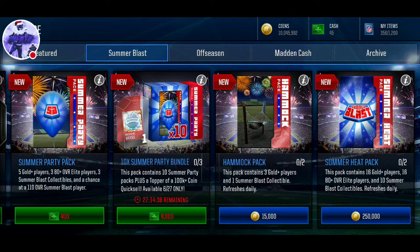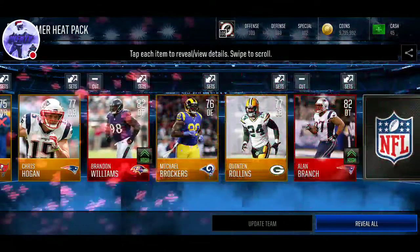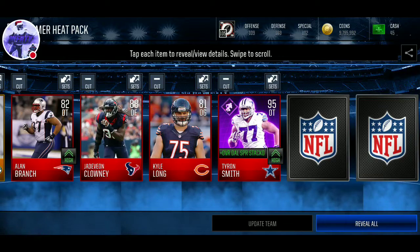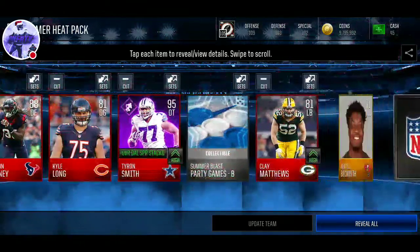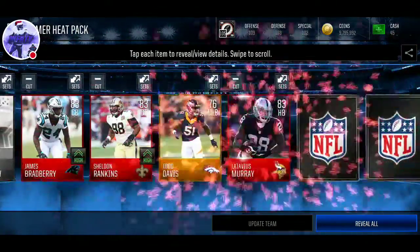We're going to be opening up the hammock pack and then two of the Summer Heat. Summer Heat contains 16 gold plus players, 16 80-plus elites, and 10 Summer Blast Collectibles. This refreshes daily, so we're going to be making some bank today. I opened up one of these on my alt and pulled a 94 Marvin Harrison and a 90 Landon Collins from the Top 100 promo. So they're not terrible — fun to open. Kind of feels like a Centurion pack.